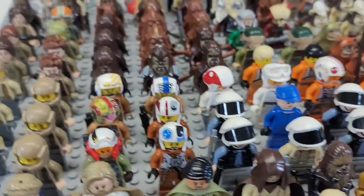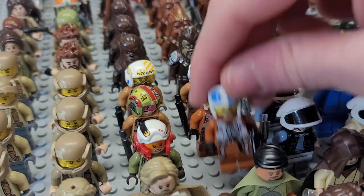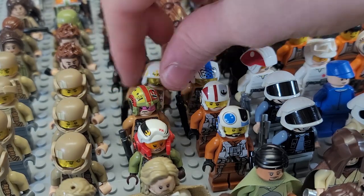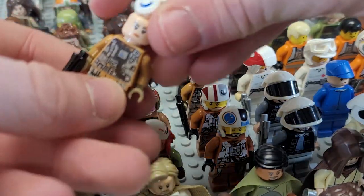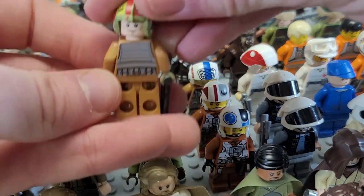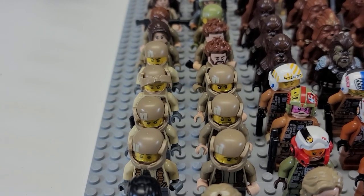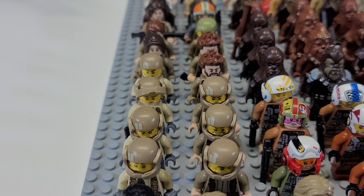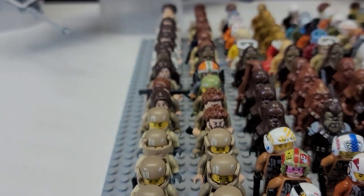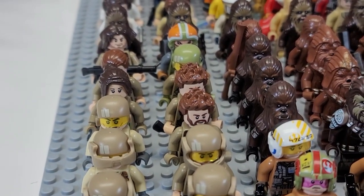Moving over, we have Resistance pilots. We have Snap Wexley — I remembered it because Poe was shouting when he died. Then here's Tallie — the only reason I know her is because she has a Battlefront character. Then here are a bunch of random pilots. I believe we even have Paige back here — Rose's sister — and the others are all pretty random. Over here we have some Resistance Battle Pack figures, some of them custom. Moving further back there's even that little technician dude. They're all a variety of either Resistance or Episode 8 characters.